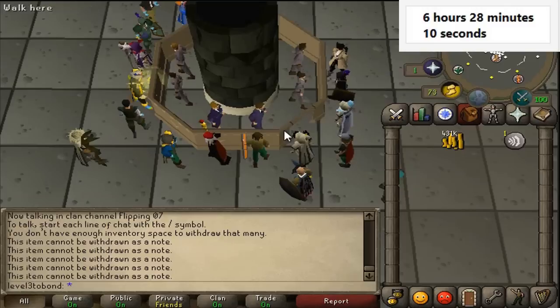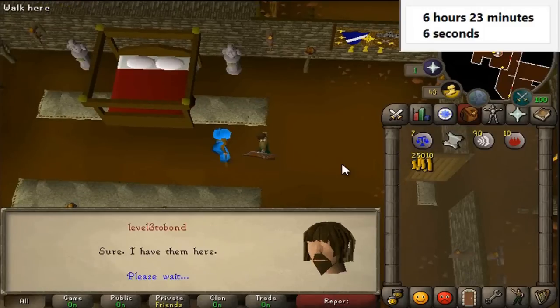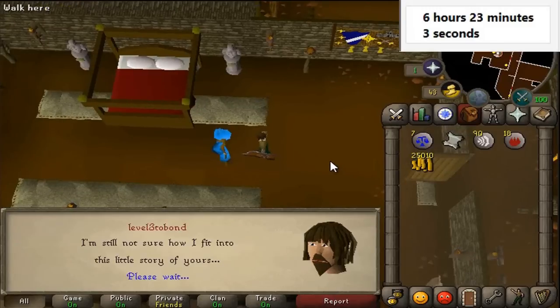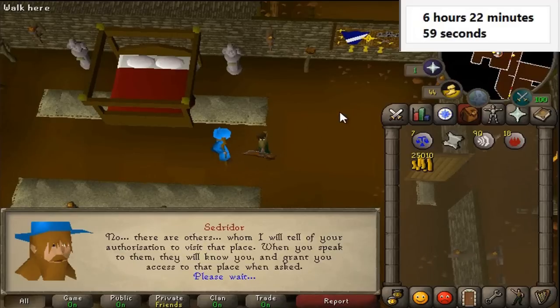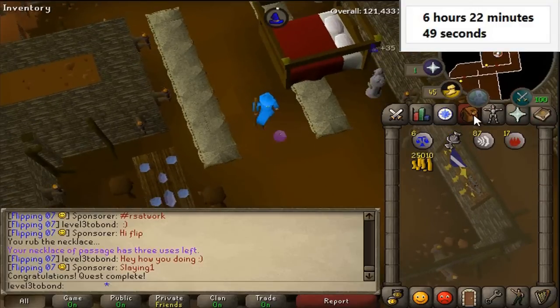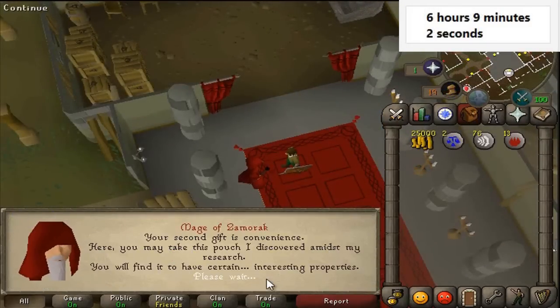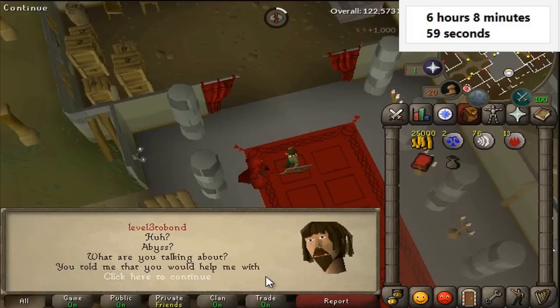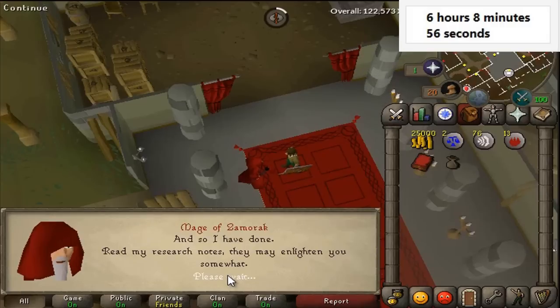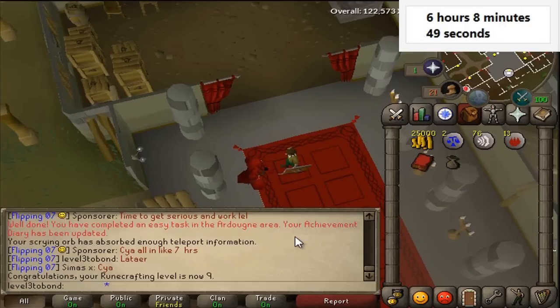Now we're going to do Rune Mysteries and then the Abyss mini quest — both are extremely short and have no requirements, so you can probably get them done in about 10 minutes. A small tip: if you use the Necklace of Passage it'll teleport you right to the Wizard's Tower. Rune Mysteries is done — took about three minutes. The Abyss mini quest took about 10 minutes and also grants you 9 Runecrafting, which is a nice bonus.